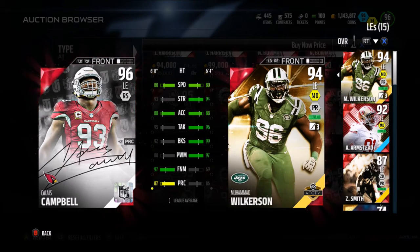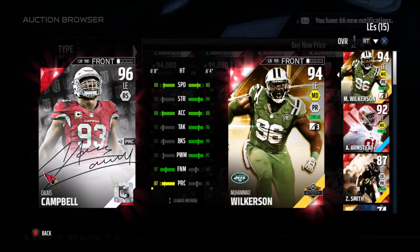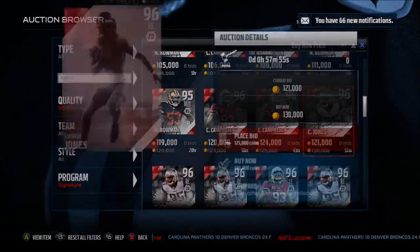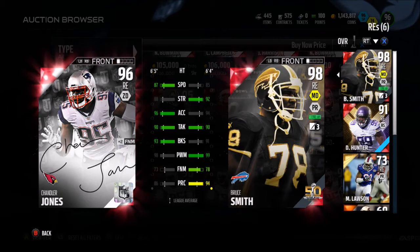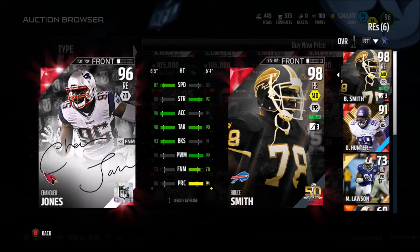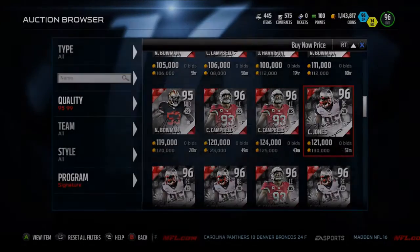Calais Campbell, 96 overall. Good finesse move, but not as good as Muhammad Wilkerson, to be honest — unless you're running a 4-3, then maybe you want to pick up Calais Campbell. Chandler Jones, the man who just got traded to the Cardinals — they actually updated that, and I'm surprised they updated that fast. 87 speed, 96 accel, 93 block shed, 98 power move. Very, very good card, to be honest. Compares very well to Bruce Smith.